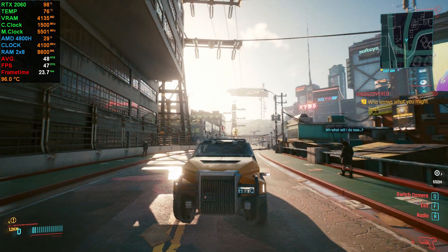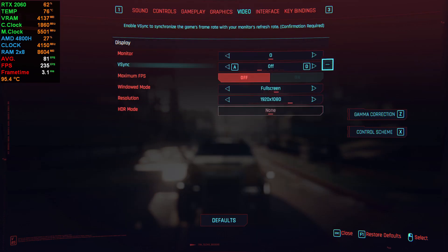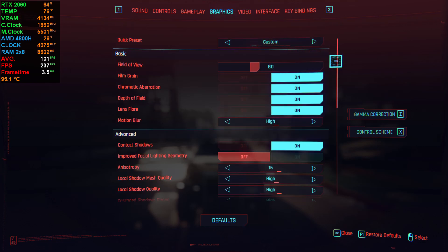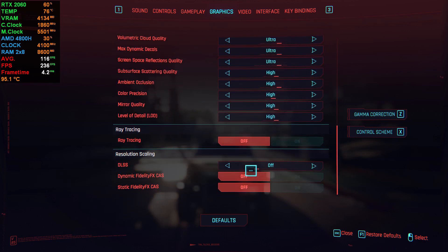Currently I'm using these settings. Let's start with video - it's full screen 1080p, and I'm gonna go over all the settings. I'm gonna try all the DLSS options, I'm gonna turn on ray tracing, and I'm gonna turn the settings on low.